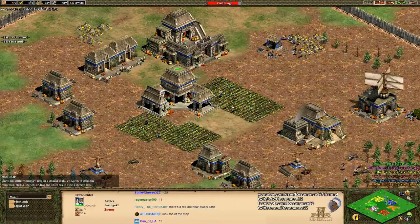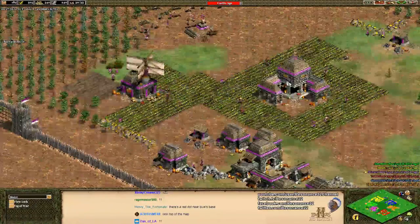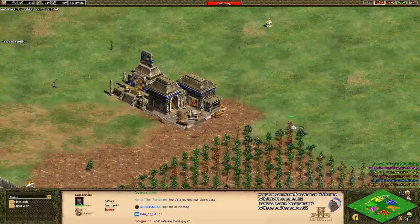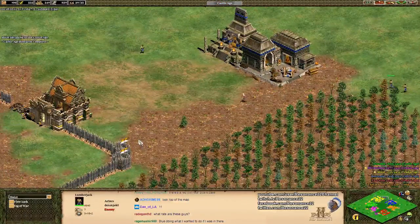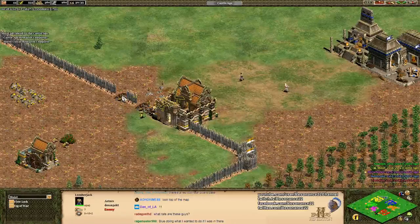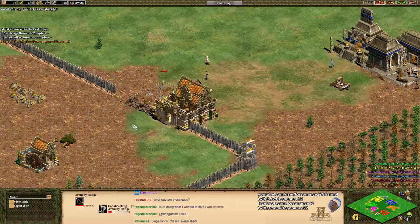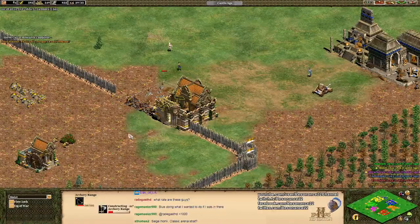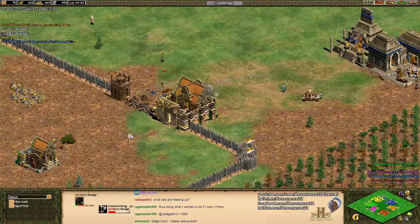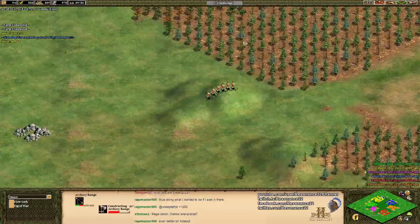The Incas have no minimum range on their skirmishers, which is actually really good because the elite skirmisher and the Genitour can't attack units that are at the base of them — they have a minimum range of one. And there seems to be some kind of law of Age of Empires that the moment you open your walls to build a building, that's exactly when your opponent shows up.